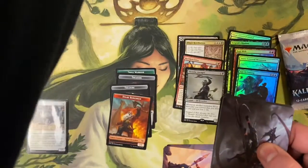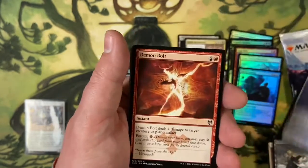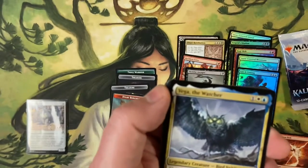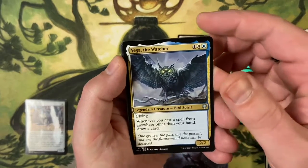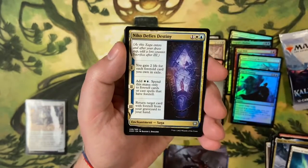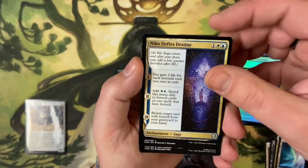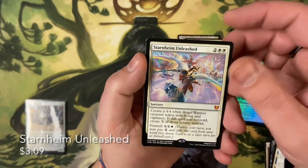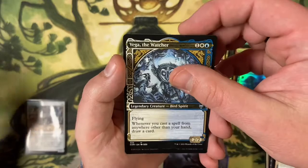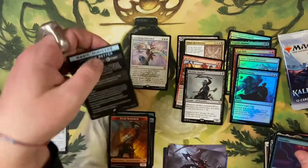This is definitely a crash-and-burn video for the most part. We've got a demon, a fjord, five commons, Gates of Istfell, and we've got Niko Defies Destiny. Mythic number 33 — story spotlight, Johann Voss — Starnheim Unleashed! Some angels at least. One mythic, one more chance — if the mythics don't roll through, it's a miss. Another game card.